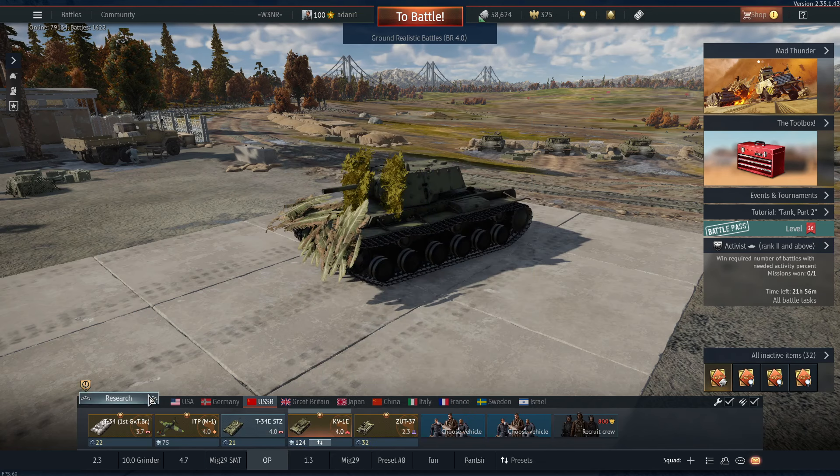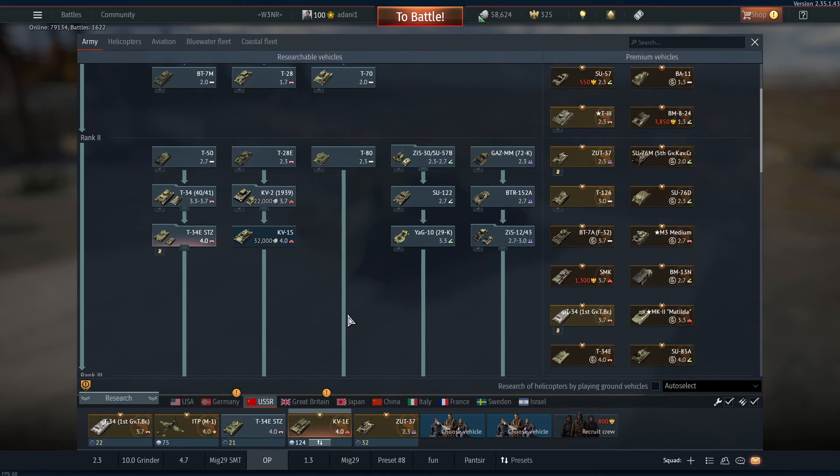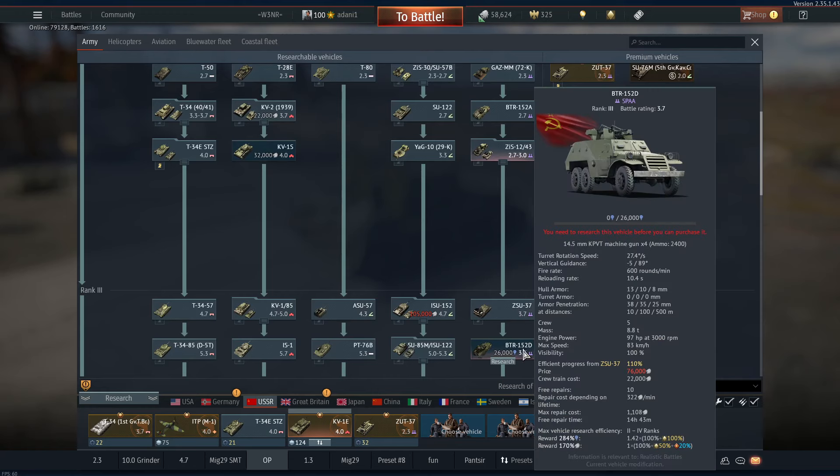4.0 for Russia is very fun. You get two really good T-34s. I generally don't bring both of them out — you don't need them. Your SPA is there too. There's the ZSU and the BTRD.